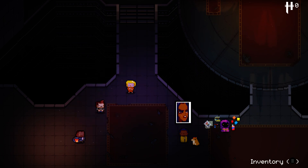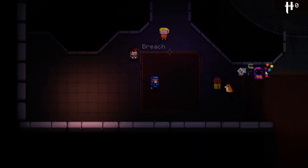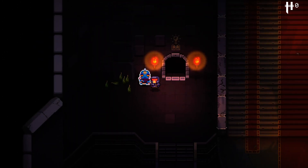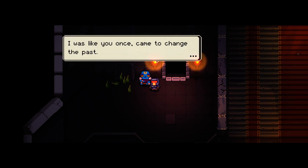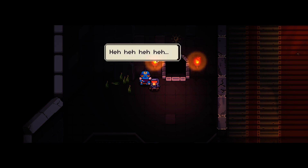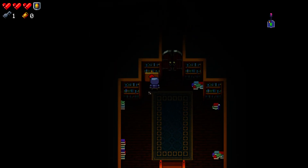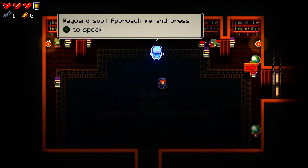To get started, we have a few characters to choose from. I believe there are more that we can unlock. I'm just going to stick with the Marine for the moment, who seems pretty straightforward, and I'll go through the tutorial as well. The game this is probably most similar to is another favourite game of mine, The Binding of Isaac.